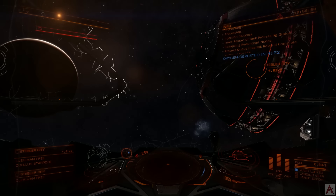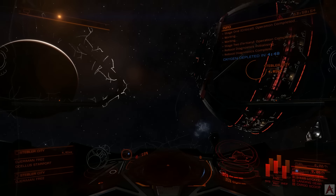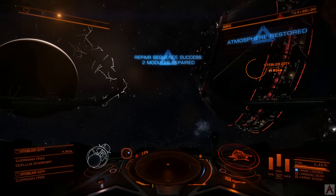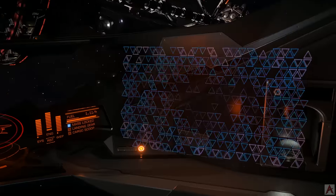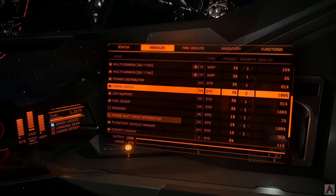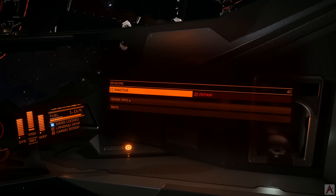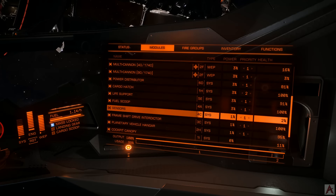What will happen is the entire ship shuts down, then the entire ship comes back up. We're sitting here doing nothing for a minute — we can look around but nothing's going on. Now we have two modules which were repaired. What this does is take health from other modules that are sitting out there and uses that health to repair the modules that are at zero. In this case, we have the sensors, and we can power them back up — they will boot themselves.